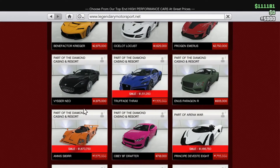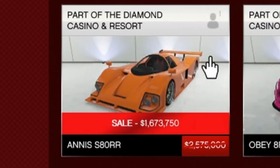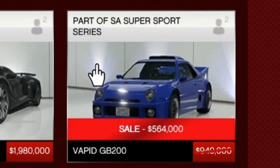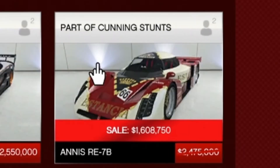There aren't a lot of sales this week, but under Legendary there are quite a few supercars on sale: the Trufade Thrax, the Anis S80RR, the Principe Devastate 8 — which is actually a really cool car — the Grotti Itali GTO, Vapid GB200, Progen GP1, the Emperor ETR1, and the Anis RE7B.